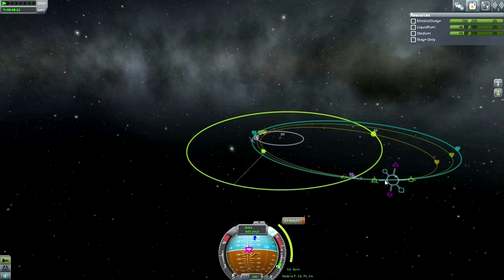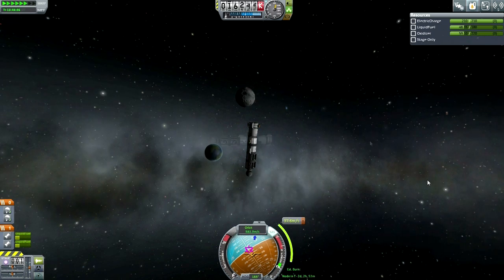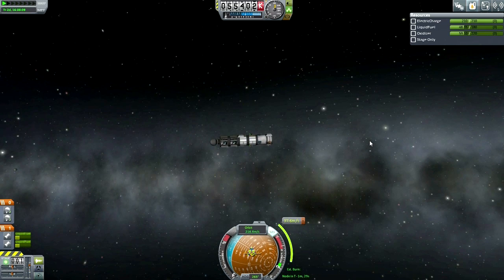It turned out it didn't require much inclination adjustment, though we did have to go around Kerbin once — a full orbit before anything else. Nice little scene with Kerbin and the Moon. Here is the adjustment burn needed to hit Minmus.